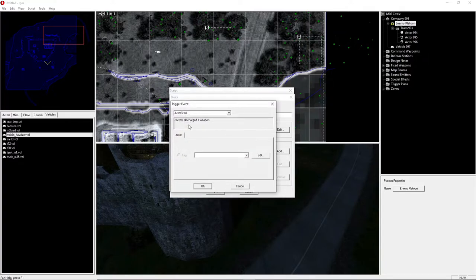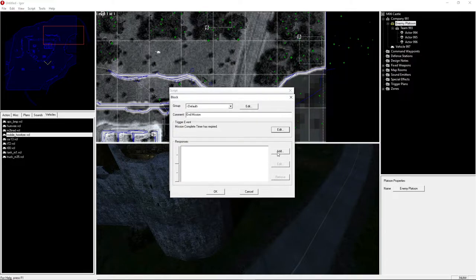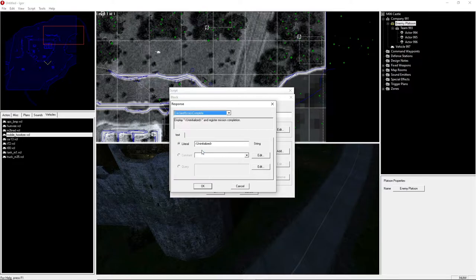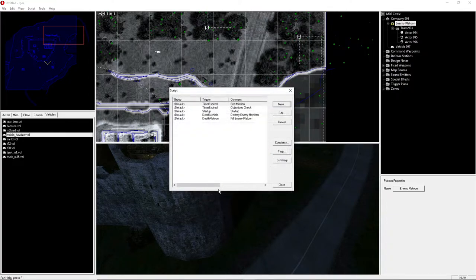Finally we create the end mission block. The trigger is 'Timer Expired' set to 'Mission Complete Timer'. For the response, we go to 'Declare Mission Complete' and type in 'Mission Complete'. That's what you'll see in the box when you complete the mission. That should be everything we need.